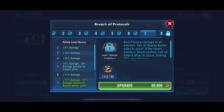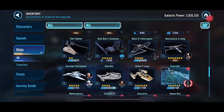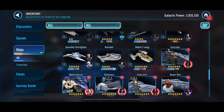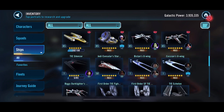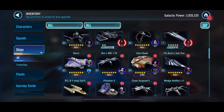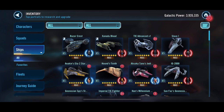We'll go ahead and upgrade some of these abilities and use some of those materials. Getting close on Executor - just getting it to seven stars is going to be huge. We need about 5,000 crystals next time to do that, so we are going to have to stash some away to get Executor finished off next time.